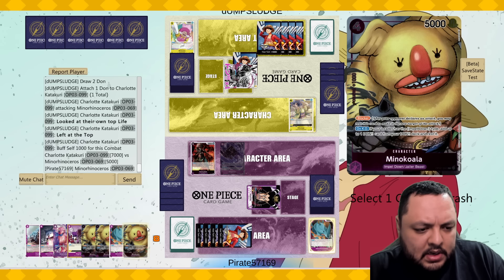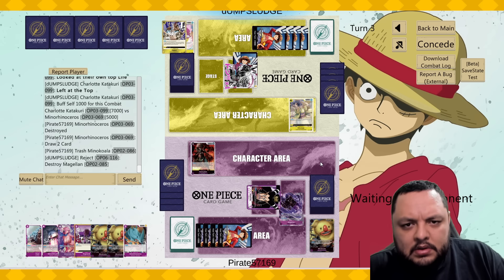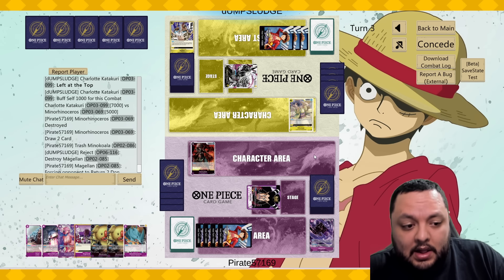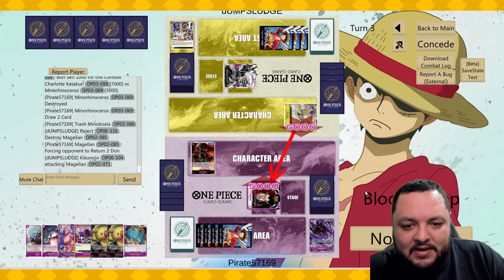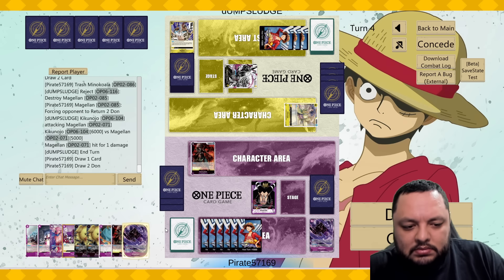Let's draw two, discard one, discard this one. We can get to play a double six next turn. Hell yeah. Because he did that, I kind of want to combo but I don't have anything to combo, so I have to take. GG.